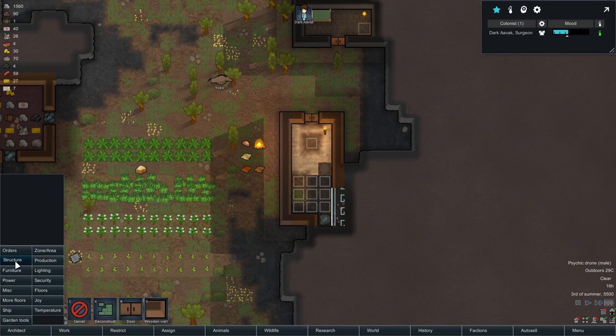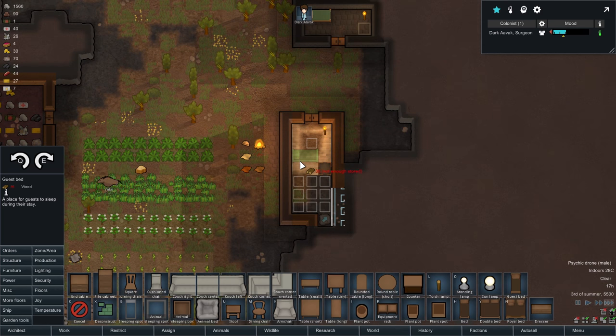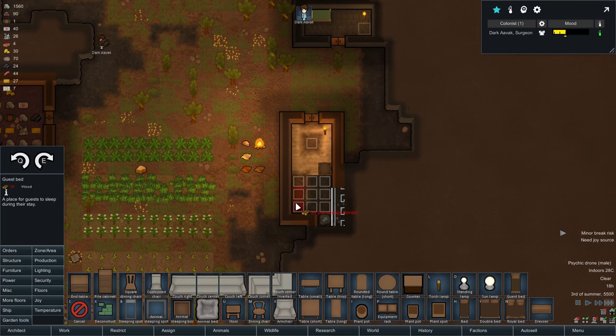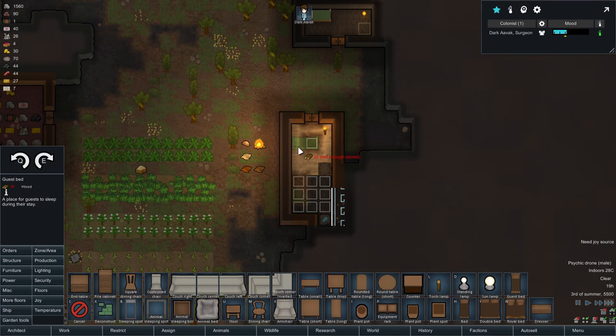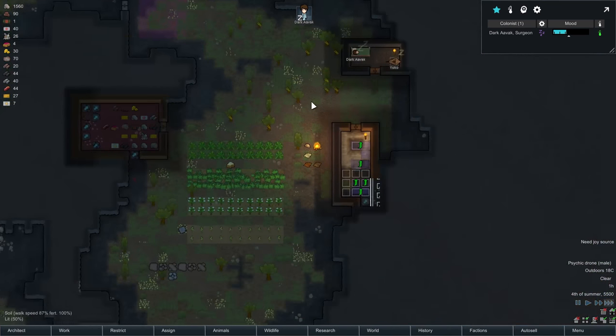I'm thinking we want guest beds — that is what I'm thinking. Could have two side by side, or even just one. You know what, let's have one there. One there as well. We will place an end table in here. We'll have a small table down the bottom. Unfortunately these chairs do take an awful lot of wood, so we'll set them up for now. We have made a fair number of bricks actually. We're going to pause the stone cutting for now so we can get other things done.